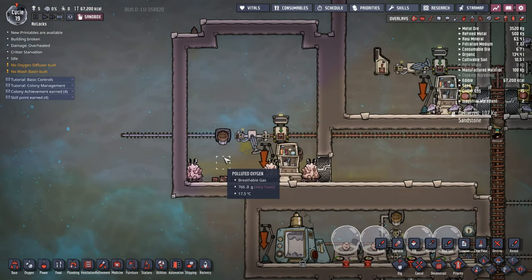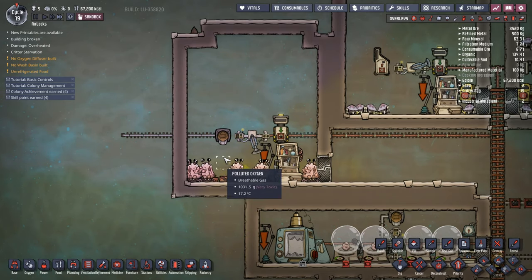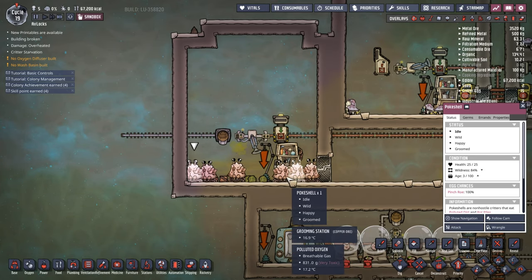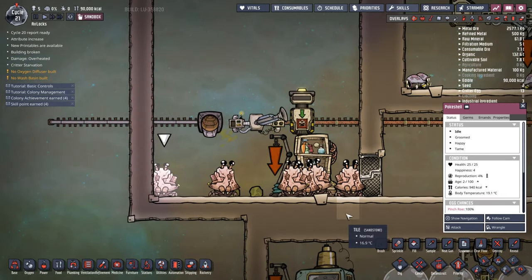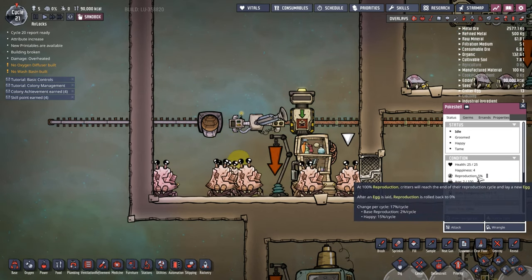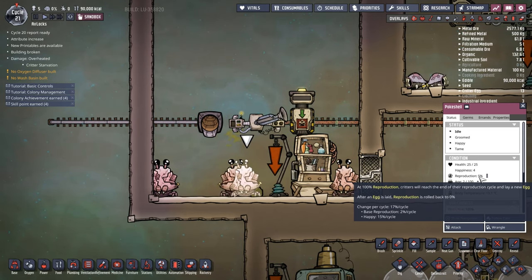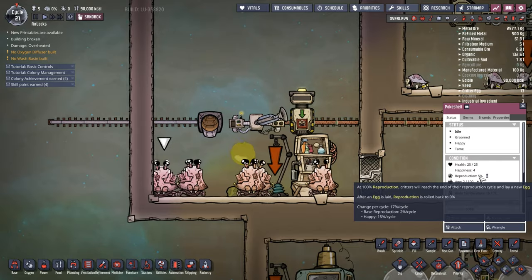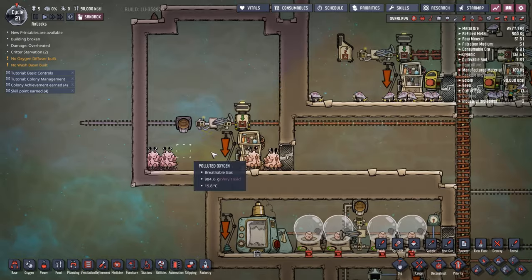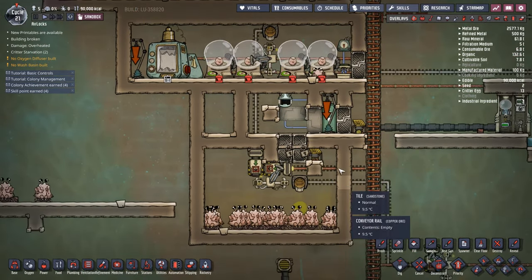I was really struggling with why we are domesticating these guys. Sure, if we domesticate them — and now I have a tame one — as you can see, their reproduction goes up by 17% per cycle: 2% base reproduction per cycle with an extra 15% when they're actually tamed. So once you tame one set, you can use that to either seed a second colony or you can just throw your wild ones in with them.